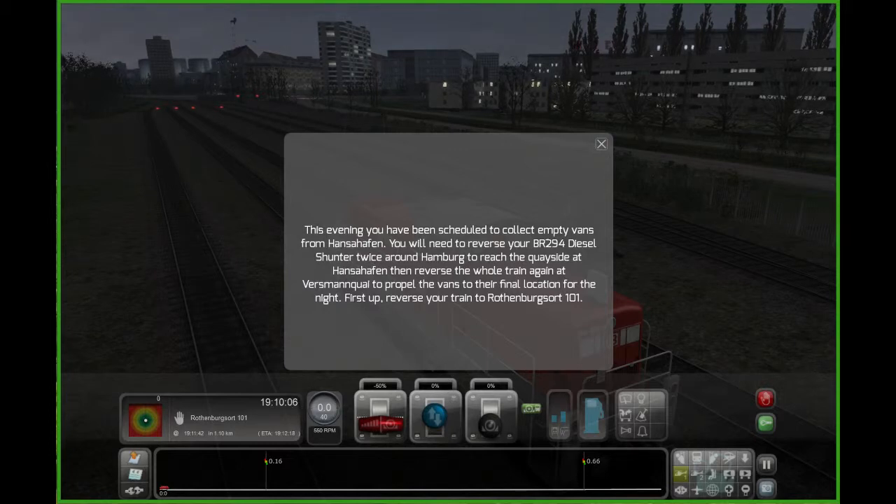This evening you've been scheduled to collect empty vans from Hansafin. You will need to reverse your BR-294 diesel shunter twice around Hamburg to reach the Quayside at Hansafin, then reverse the whole train again at Versman Quayside — I can't tell if that's an I or an L, it must be an I — to propel the vans to their final location for the night. First up, reverse your train to Rothenburgsport 101.